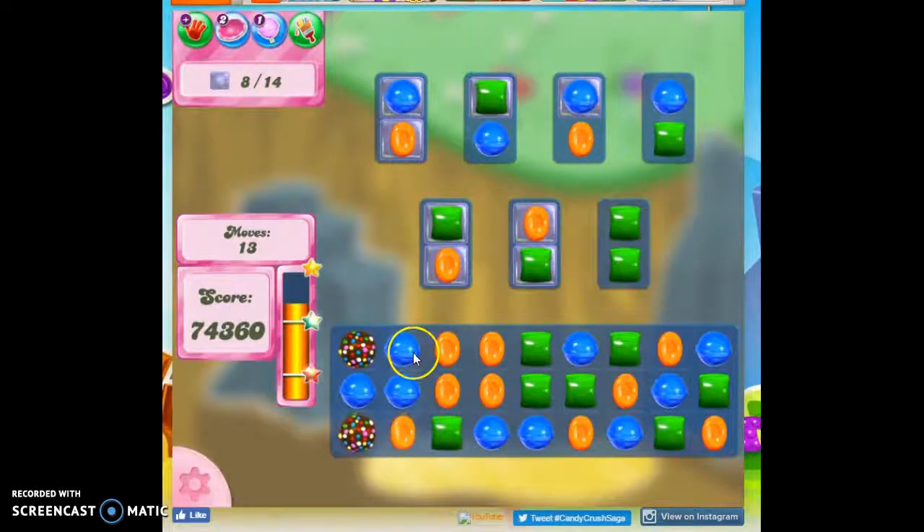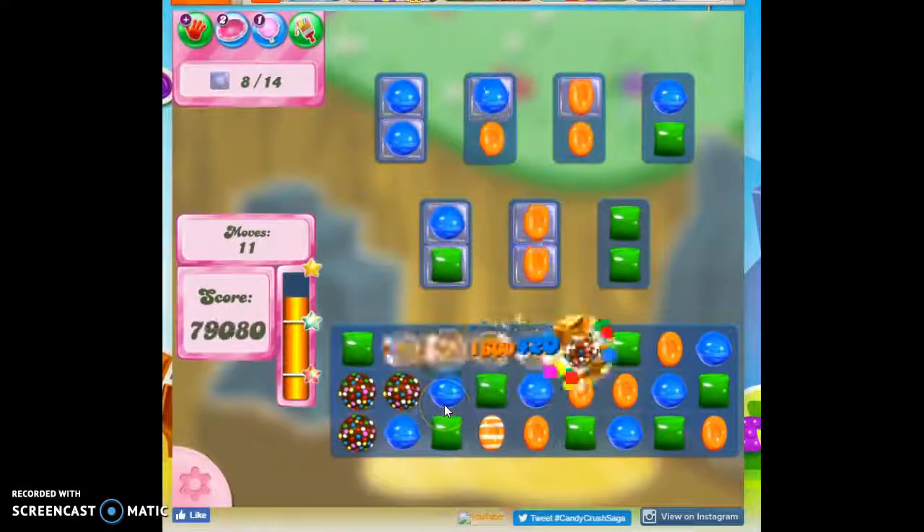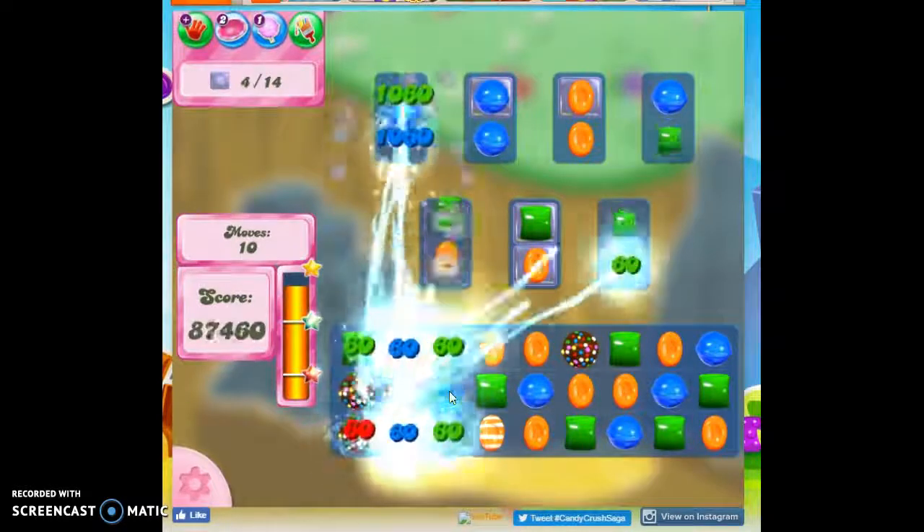Do I want to take out an individual color, or do I want to try to match these up with specials? I definitely want to match these up with each other. A color bomb with a color bomb is a great way to clear out one layer of everything. So watch this — this is how I end the board.